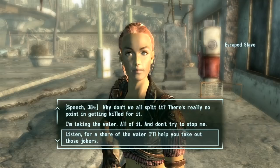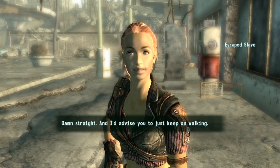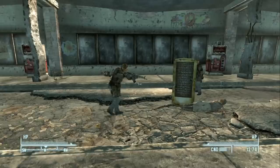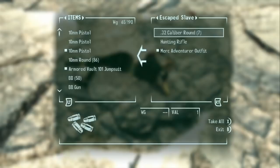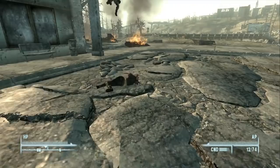Let's try the speech challenge — water isn't that important, just passing through. The speech succeeds but a fight breaks out between the wasteland settlers and the escaped slaves. Rather than intervene, we can wait until one side wins and then loot whoever lost. We pick up a hunting rifle, 32 caliber rounds, a raider 32 pistol, and some bottle caps.